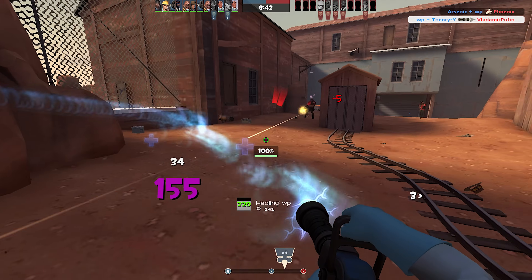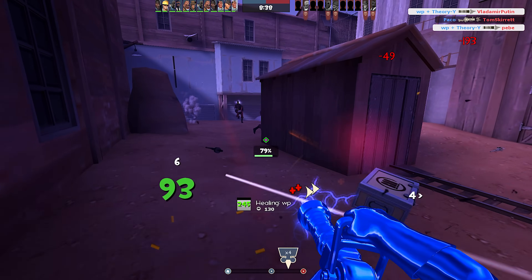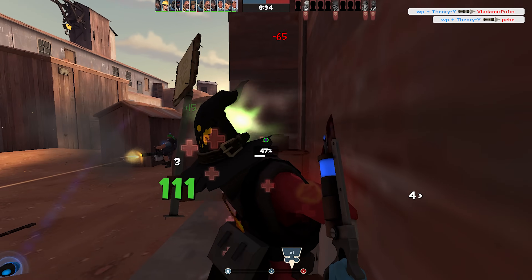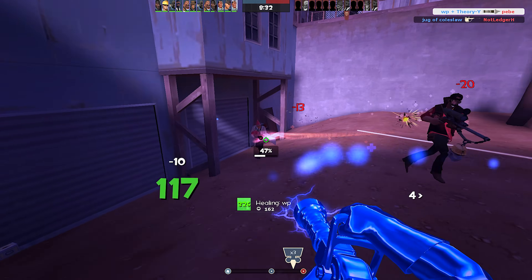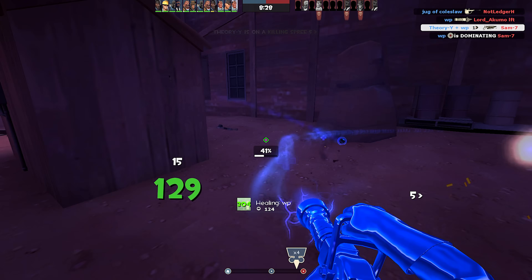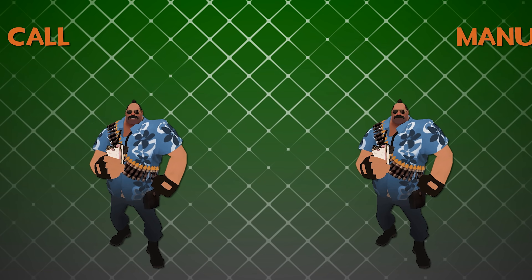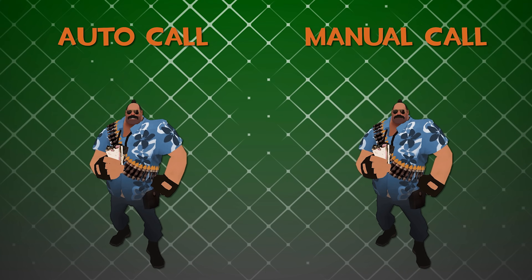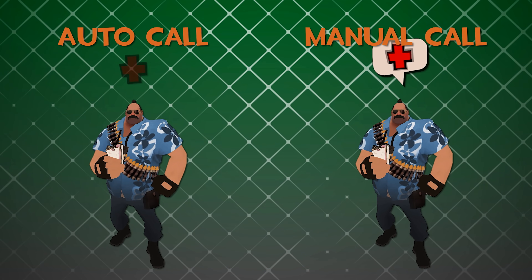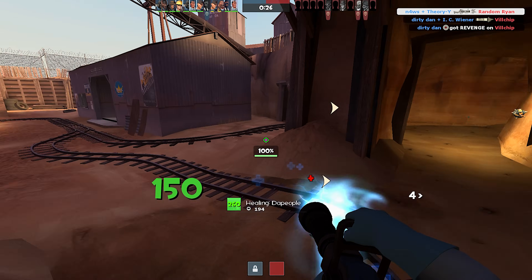The medic auto call setting is where this gets interesting. I have mine set to 99, so basically any time any of my teammates takes damage they auto call out for medic. This might sound dumb — if my entire team is calling for medic, how do I know who is really damaged? Well, the medic auto call symbol looks distinctly different from the manual medic call, so if a player is really hurt you'll be able to tell.